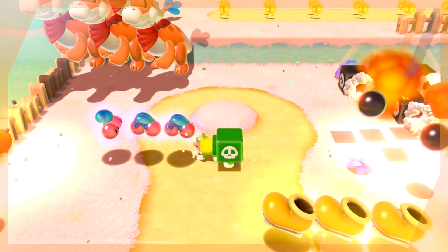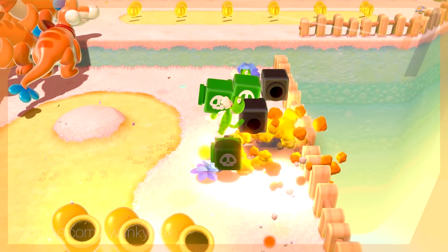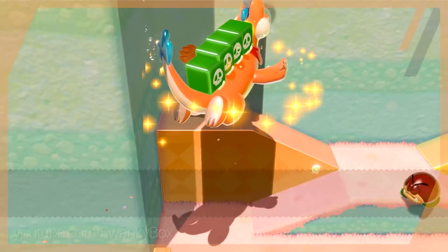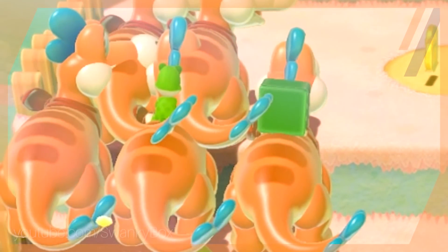I wanted to combine as many different powerup instances as possible, so I combined Double Cherries, Cat Suits, Cannon Boxes, and Ice Skates and attempted to get onto Plessy. At first I just tried the Cannon Box and Cat Suit with one Plessy, and surprisingly it worked with four clones — though the Cannon Boxes would no longer fire. I then goofed up while trying to get all my clones on Ice Skates and accidentally activated two different Plessys, which instantly crashed the game.